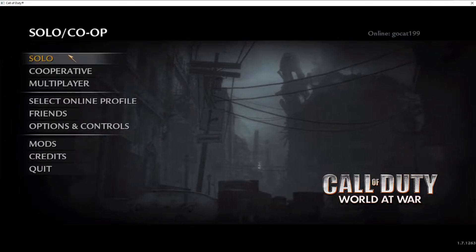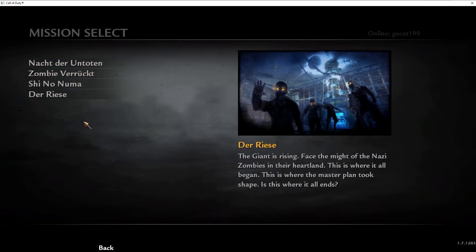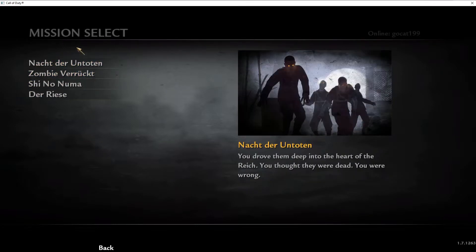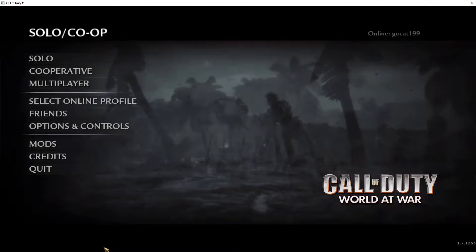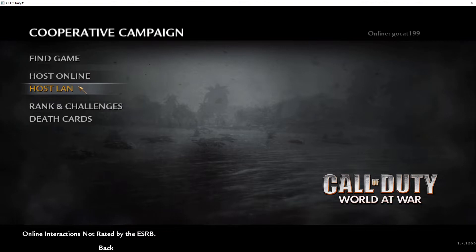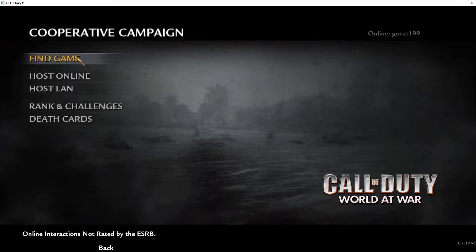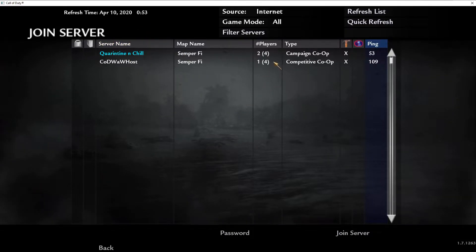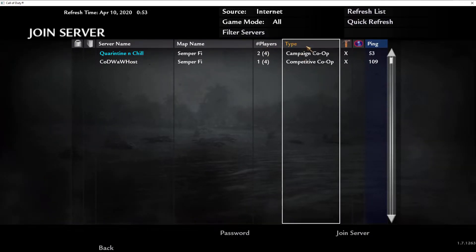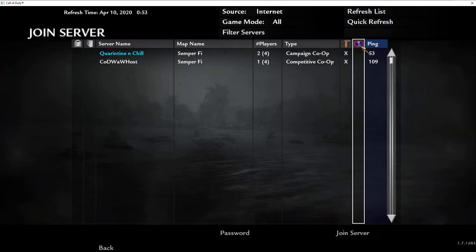So we're going to have solo, cooperative options, and quit. When we go to solo we'll have a screen where we choose what map we want to play — probably two or three example maps by the time the menu is finished. When you go to cooperative, we're not really going to bother with LAN, but we'll have find game and host online. In find game you can see the server name, the map, and the amount of players.